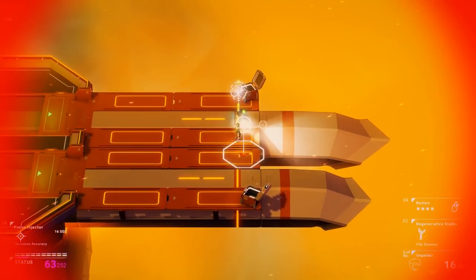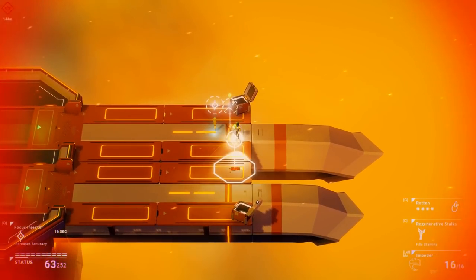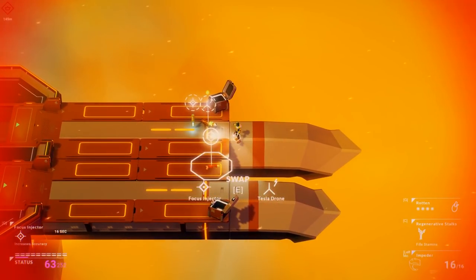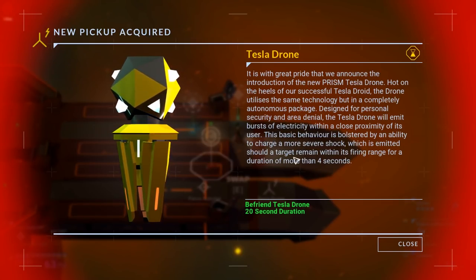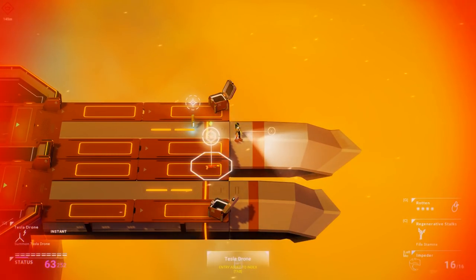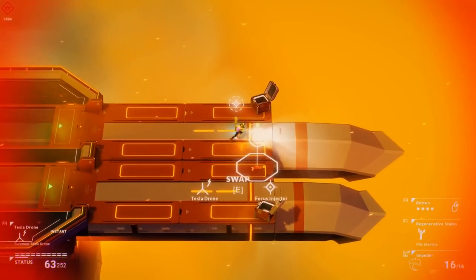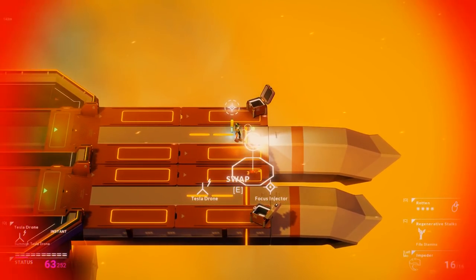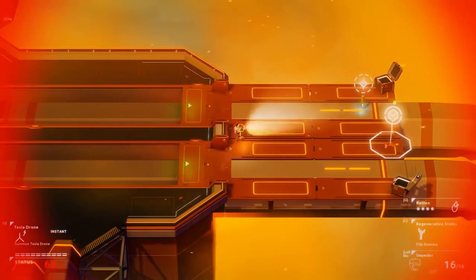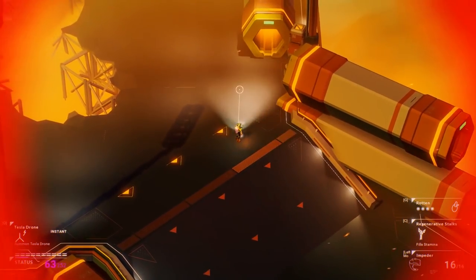Oh, here we go — there's actually something else. It wasn't a focus injector. It's really hard to see... Tesla drone — there it is! Befriend Tesla drone, 20 seconds duration. I've just dropped something — oh, that's a Q thing. So that replaces my focus injector. I want to continue having the Impeder. I've got 63 health but I've still got the red stuff flashing. Annoying.